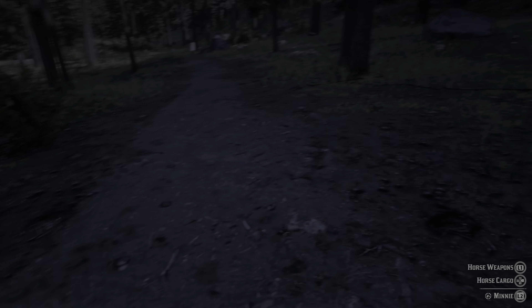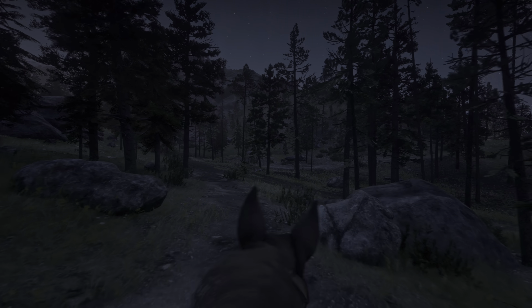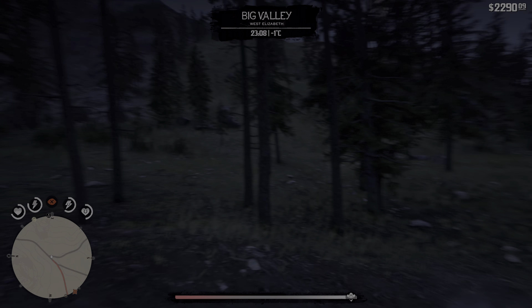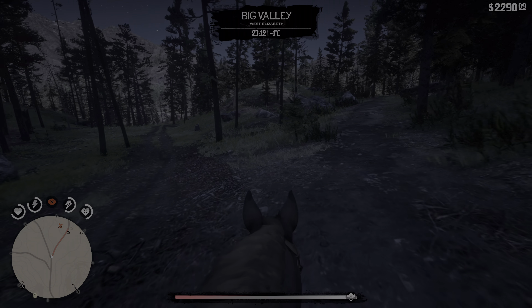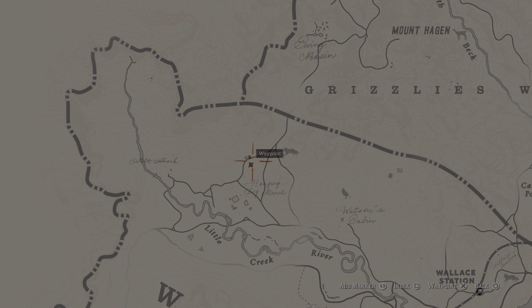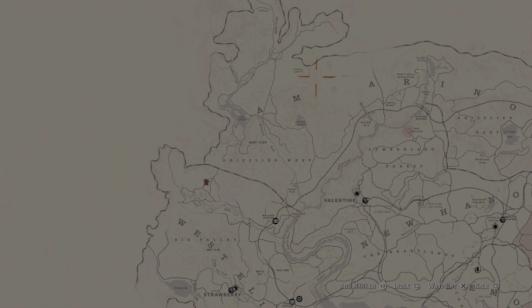Hey guys, welcome back to another part of the Red Dead Redemption 2 deep playthrough - not a quick and dirty one, but thorough, long and deep. I actually missed a turn. I set the objective marker over here because I wanted to make sure this road would be along our way - it was still a bit gray and hazy on the map. Now it's clear. We will take that part of the road and head to the Indian reservation.